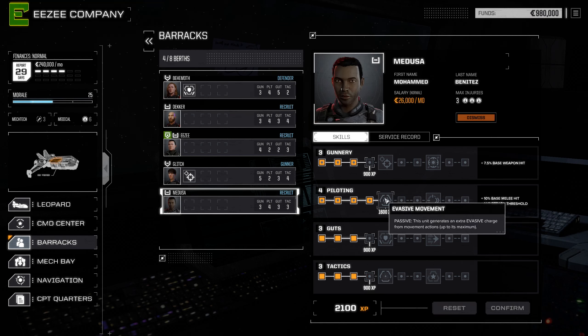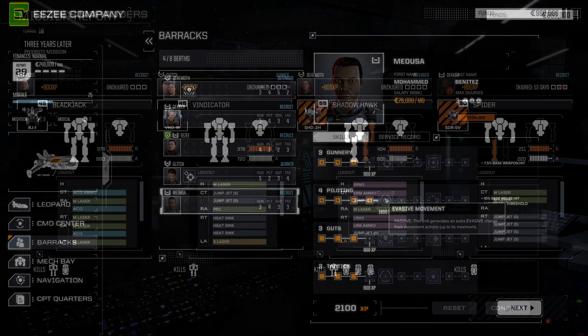And Medusa, who is itching to get into a fast mech, the evasive movement skill, which will make him even harder to hit as he'll dash across the battlefield in his future Jenner or Firestarter.